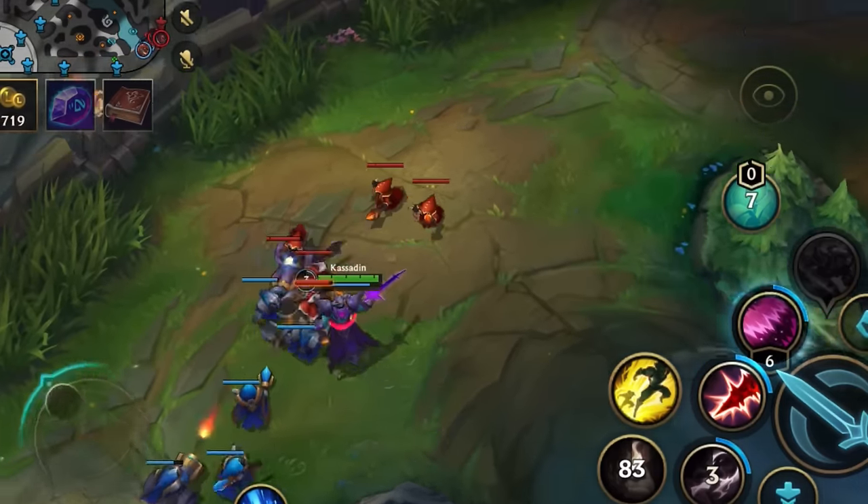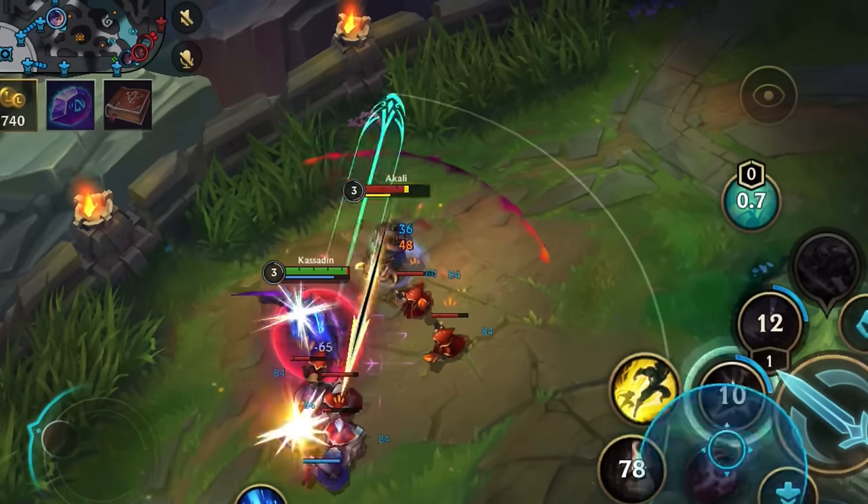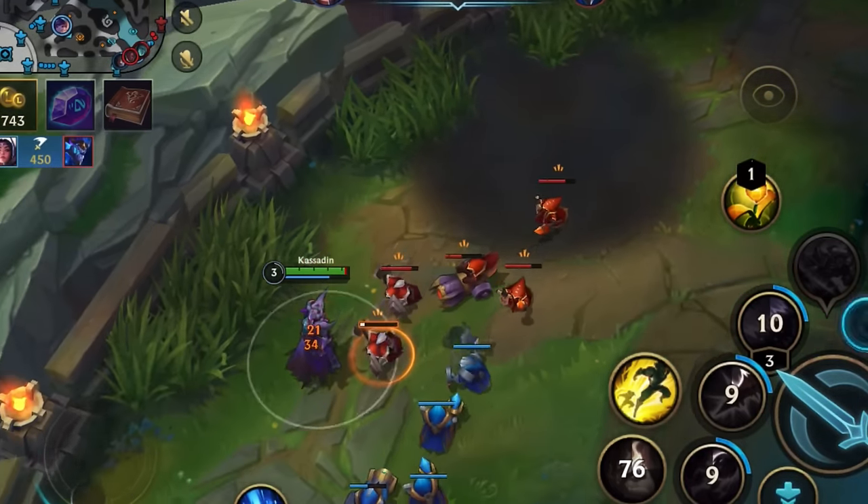You can see how hard a melee champion has to work just for a last hit against Kassadin, because she's forced to choose between losing a trade for a last hit or giving it up completely.